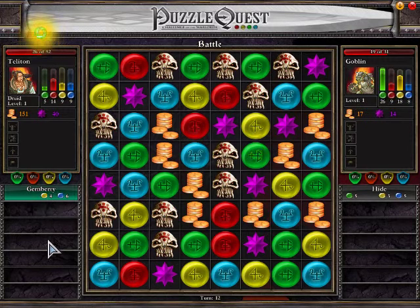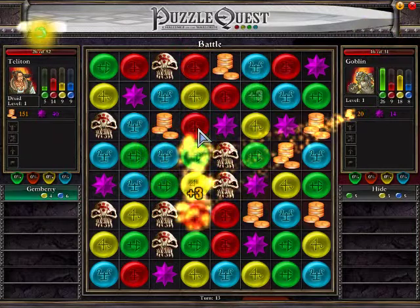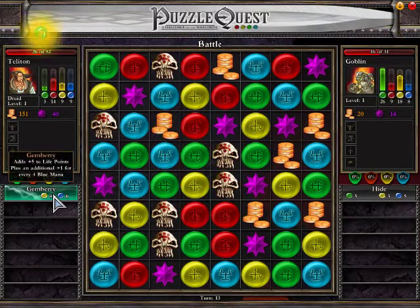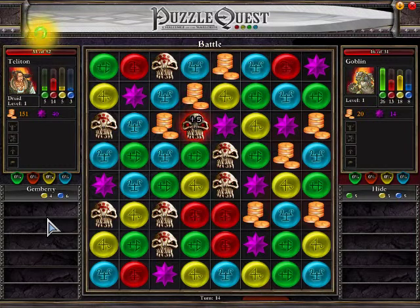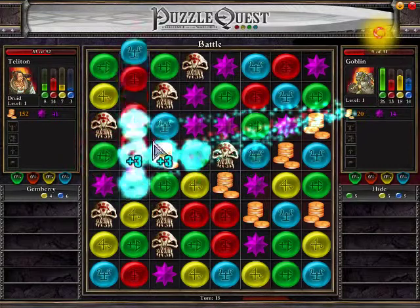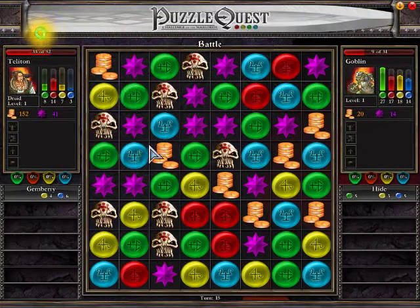Some spells you can use and still get a turn; this particular heal spell, once you use it, skips to his turn. So I'm going to wait until I don't see any good moves and then use it. I have 26 hit points — it says plus 5 to life plus 1 for every 4 blue mana, so I assumed that would give me 7, and it gave me 7. So it's plus 5 to your health based on your mana reserve: plus 5, plus 1 for every 4 in your mana reserve.